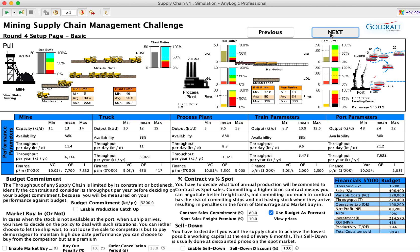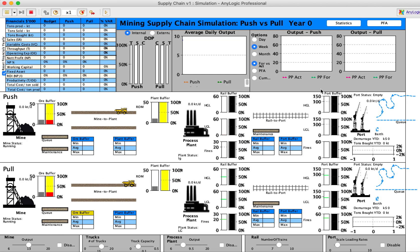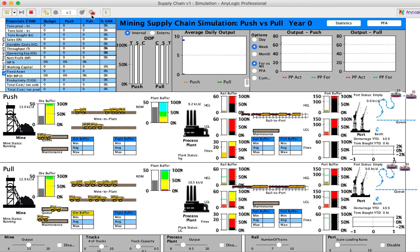We're going to use just the defaults for this round. After reviewing the game instructions, we'll run it for five years. Year zero is literally just to get to steady state, and we'll adjust the speed to run it as fast as possible.